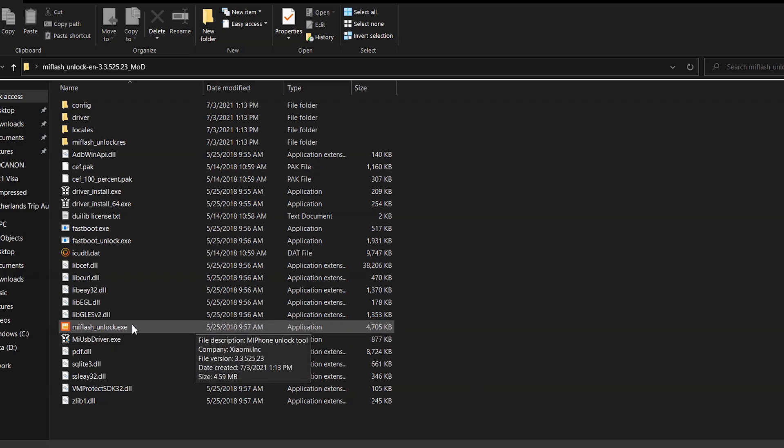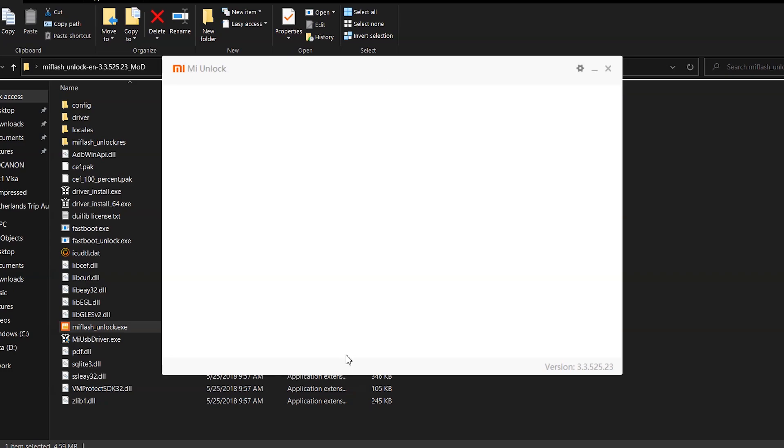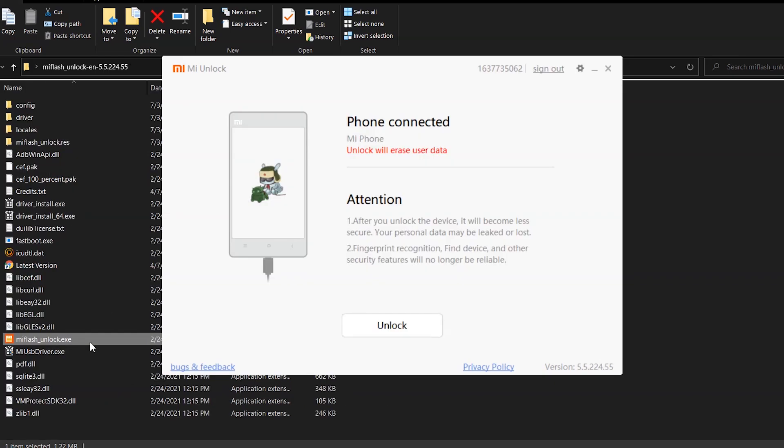On your PC, download Mi Flash Unlock — the modded version that supposedly requires no waiting time. Launch the Mi Flash Unlock .exe, agree to the terms, and log in with your Mi account. Make sure the Mi account you are logging in with is the same as the one on your mobile phone. It may ask for a password and sometimes an OTP sent to your mobile, so I recommend logging in before turning off your phone.